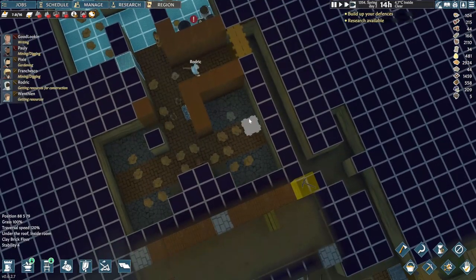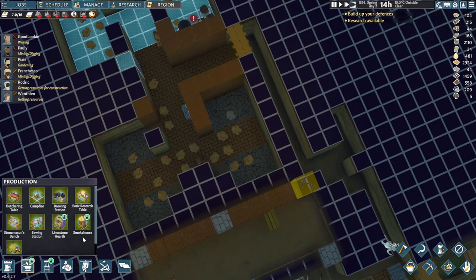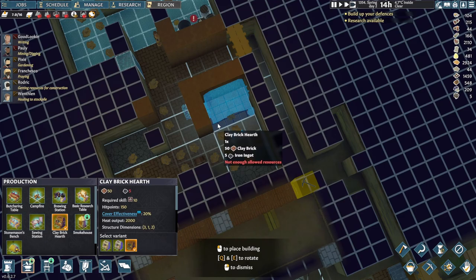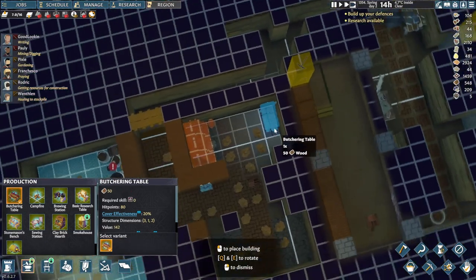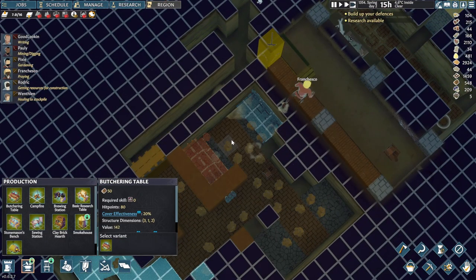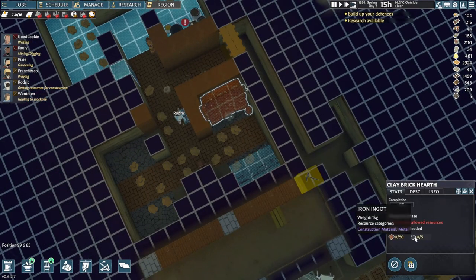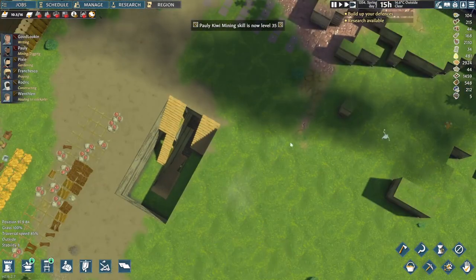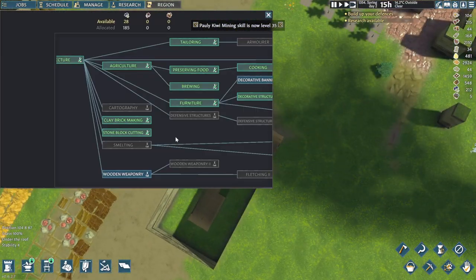Let's have a quick look down here — seems like things are coming along very nicely. We'll place one of you down here. I think we need a butchering table just opposite. We don't have any iron ingots though.